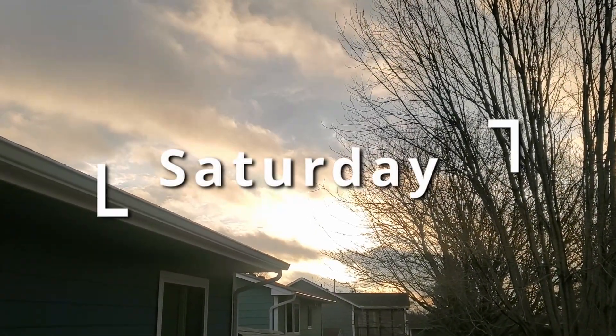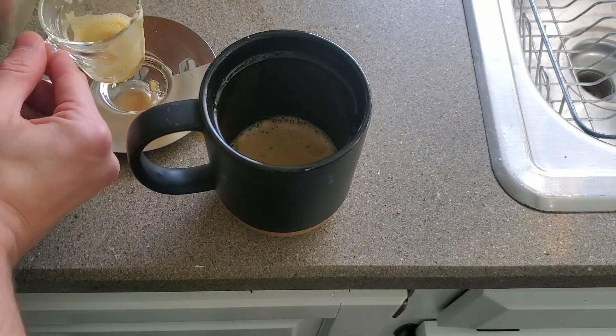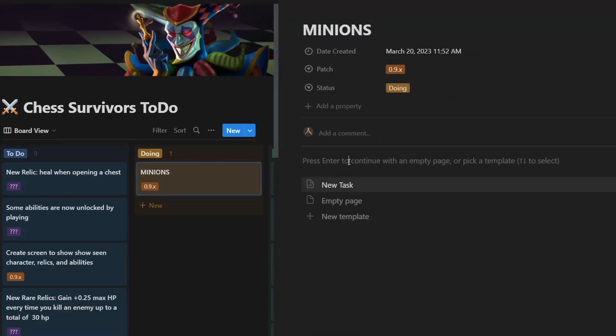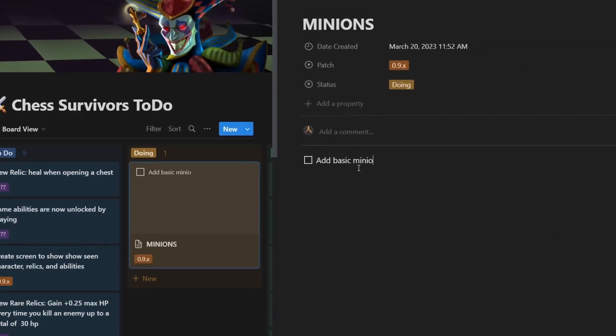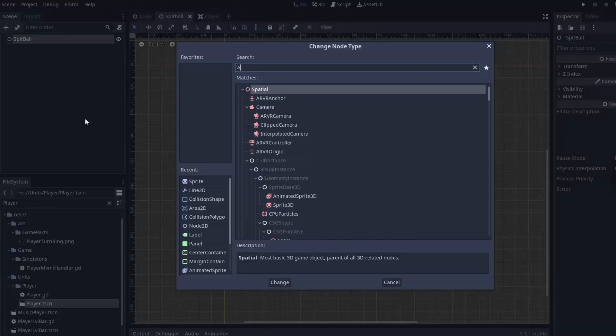Saturday morning, and what a nice little morning it has been. I got a quick workout in, grabbed some coffee, and am now ready to sink my teeth into this feature. After thinking about it last night, I think the best step is to simply get the minion to spawn in-game and make sure that the enemies move around it.